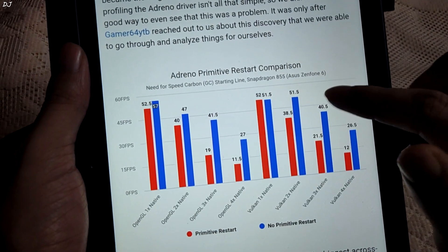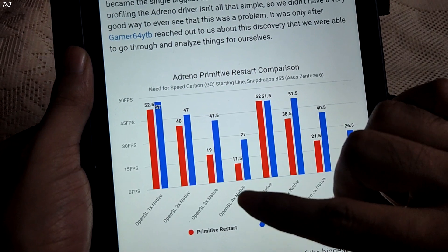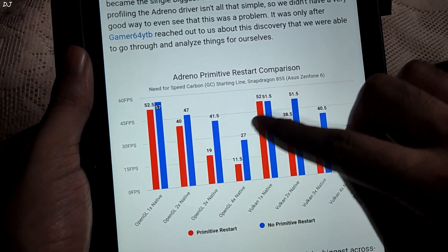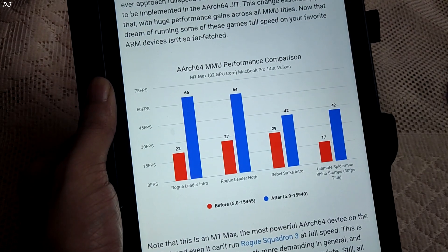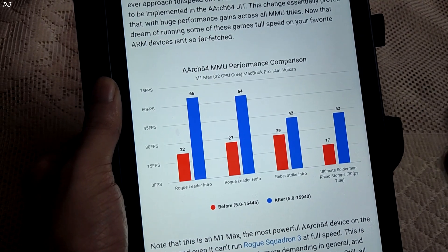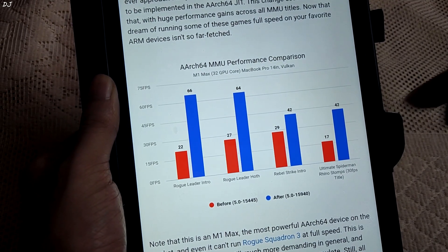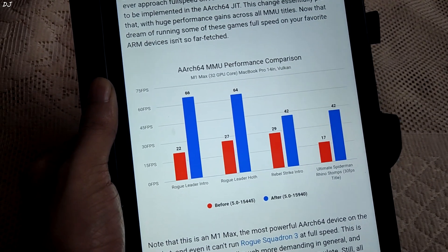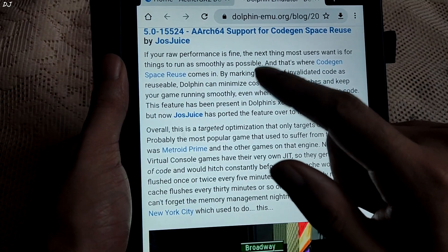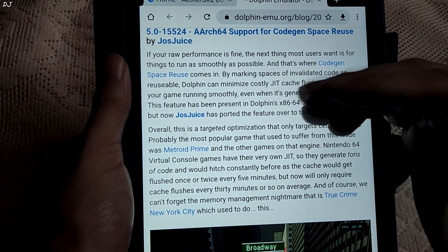The developers showcased the gain on the official build after disabling primitive restart. These tests were done on an ASUS Zenfone 6 with a Snapdragon 855 processor. Majority of the games were showing gains. For Android-specific changes: MMU support was added on ARC64 JIT for increased performance in MMU titles. We noticed performance gains in games like Ultimate Spider-Man and Spider-Man 2.